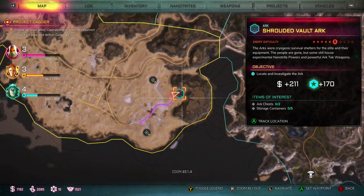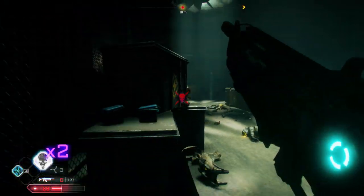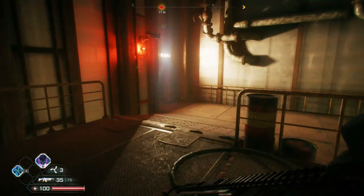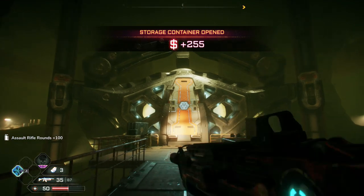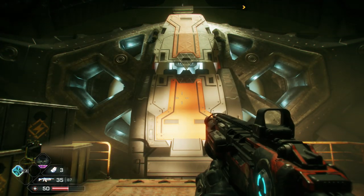Now you can head back to the Shrouded Vault Arc and go inside where you'll find some enemies. After taking them out, you should come to an elevator. Head down the elevator and you'll find a big room with a pink switch. Flip that switch and then head to the right to enter the room where the arc was just dropped down. There will be quite a few enemies in here, and after taking them out you should be able to open up the arc to get the Charged Pulse Cannon. If you can't open the arc, that means there are still enemies somewhere in the area.